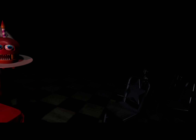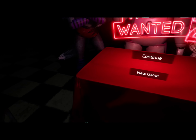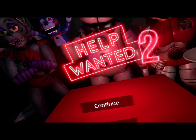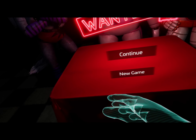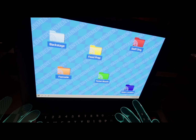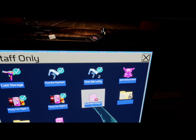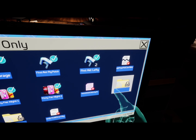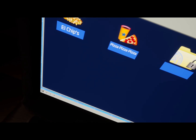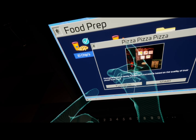Hello everybody, welcome back to another video. Today we are playing Five Nights at Freddy's Help Wanted number two. This is a continuation — the second part of me playing the game. You don't need to watch the first one to understand this one, but the first one's a good video so it's in the link in the description. In the last video we completed Staff Only. There was a sort of corruption with Glitchtrap taking all the files, so I can't really complete that. We did start the food prep — pizza, pizza, pizza — I tried to complete this one off camera, it is impossible, but I know the gist of it now.